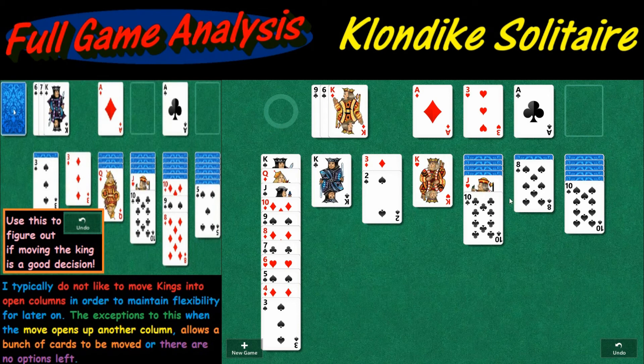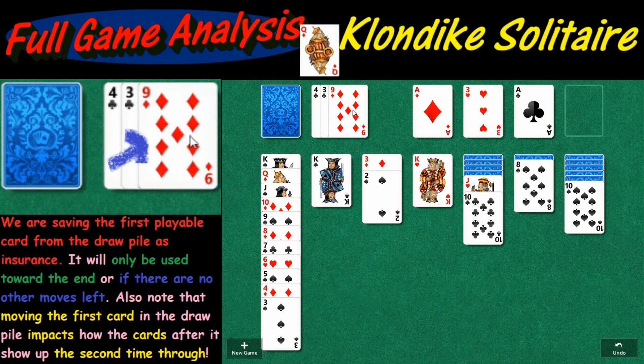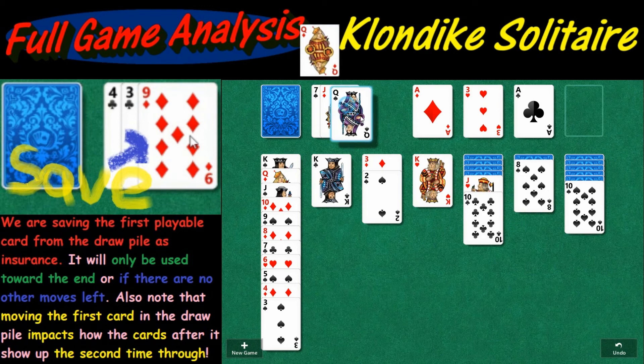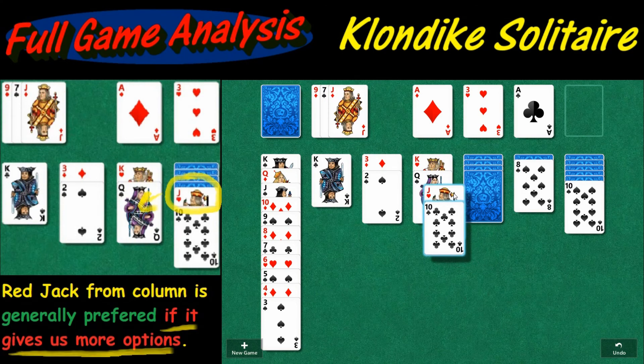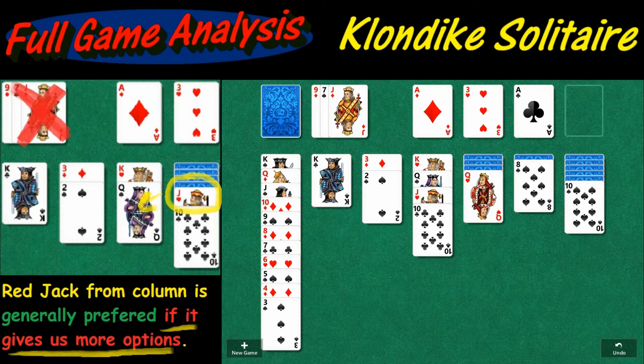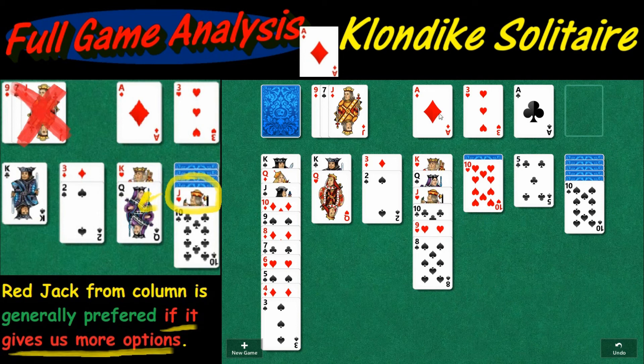Any queen we can move — preferably a black queen because then we can open up this jack pile. We're kind of looking for a red nine. There is a red nine — that was our insurance. We'll possibly use that. Oh, that's a good card — the black queen. Going to play out of the column because there's more cards in the column. Typically I like to go for the column cards, but there are always exceptions. Got the queen to play right there. We've got another red nine here we can play out.